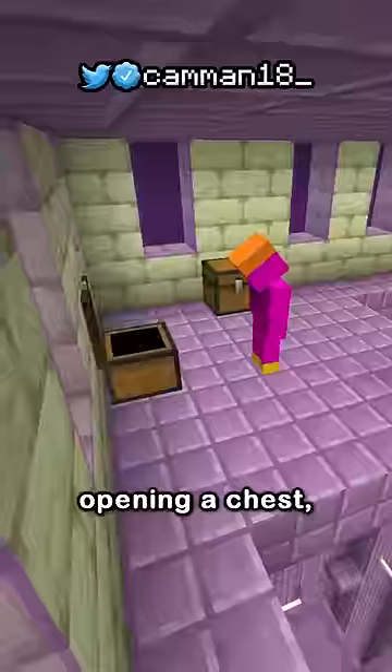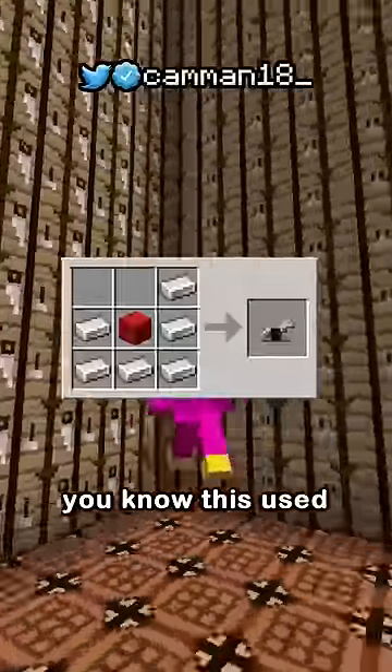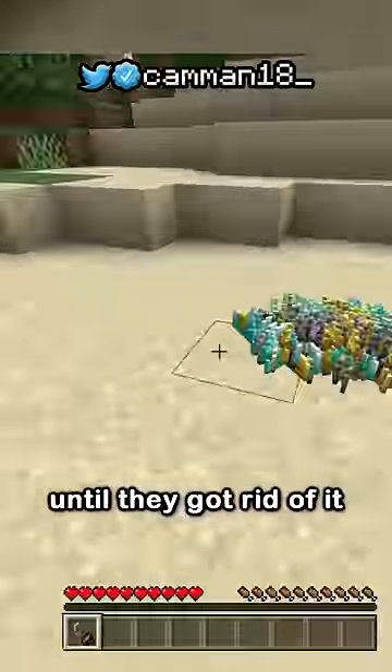Imagine playing through the whole game, getting to an end city, opening a chest just to get more iron horse armor. Just make it craftable at some point. You know, this used to be the recipe until they got rid of it for some reason.